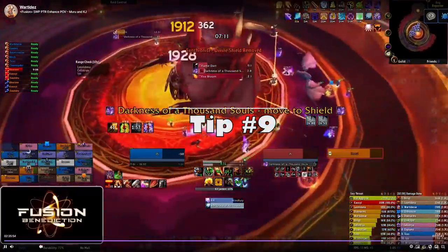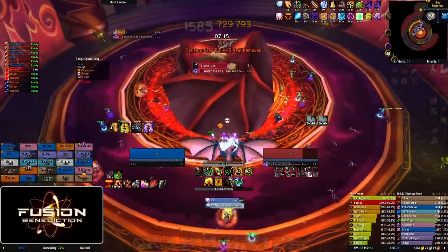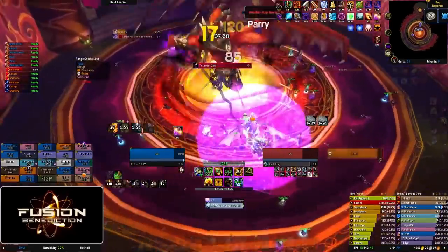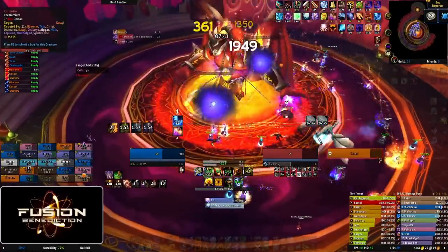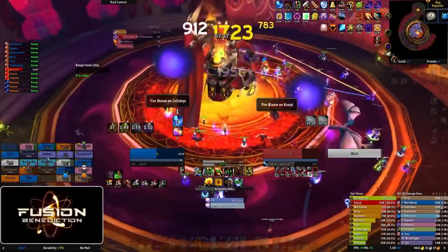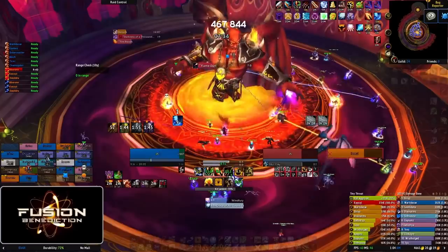Number nine: on Kil'jaeden, remember he's casting a majority of the fight, so he can't dodge or parry. As such, it's not so big a deal if you're melee and you're stuck attacking his front. Don't grief the raid by being too close to someone with fire bloom in order to be behind the boss — it's not actually increasing your DPS by all that much and just requires the healers to do more work to keep you up. Expertise also has a lower value in this fight subsequently.